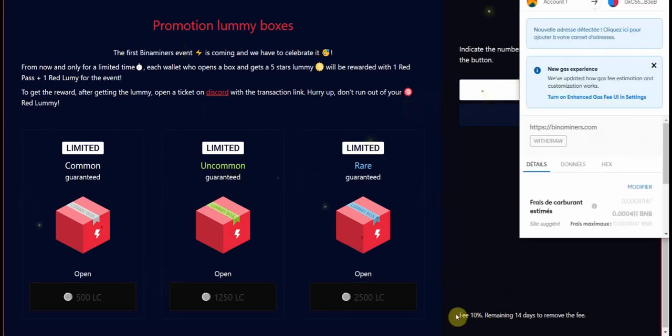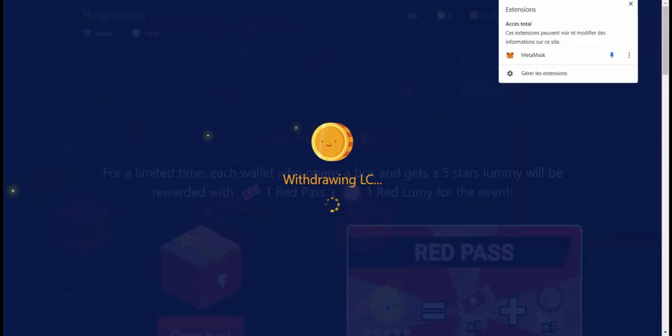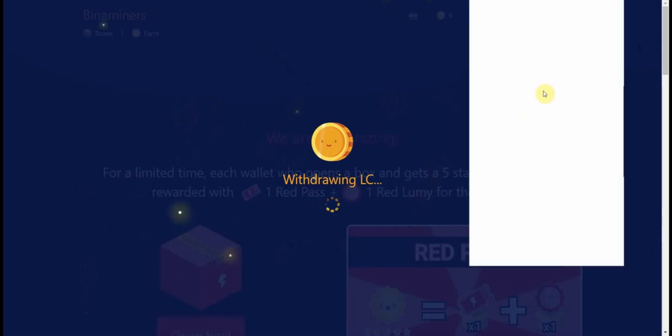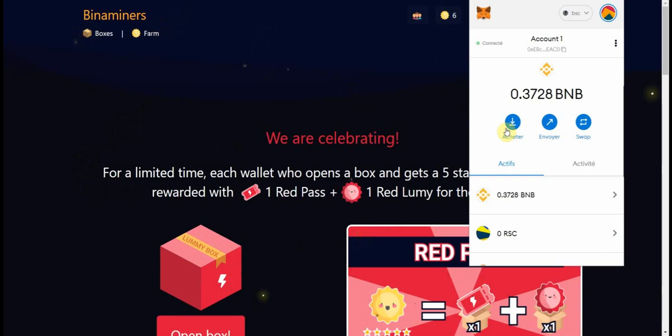I'm withdrawing now. Because I've already made a first withdrawal, I will also have a 10% fee — you can see that right there. Just to show you the withdrawal works very well: the money goes directly to your wallet as BNB. My BNB balance went up to 0.373, exactly as expected after the 10% tax.